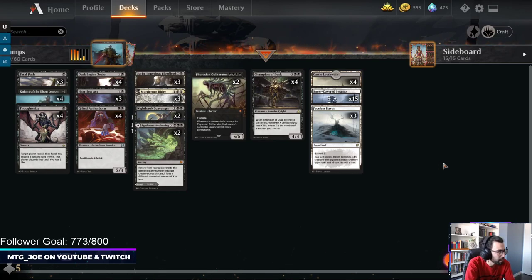Monoblack Historic Vampires. The original list came from Ash Lizzle, who got up to number 4 on the Mythic Ladder with it.